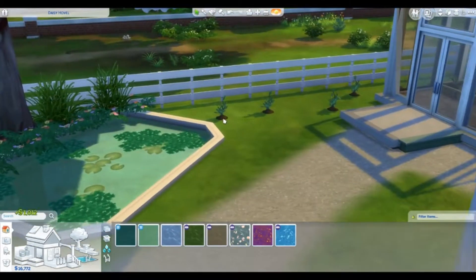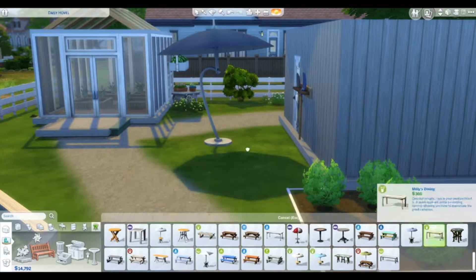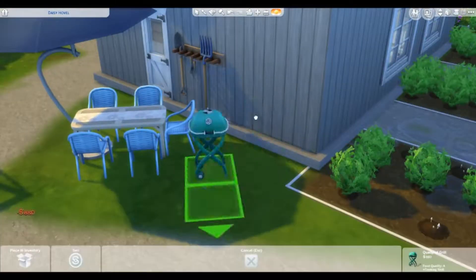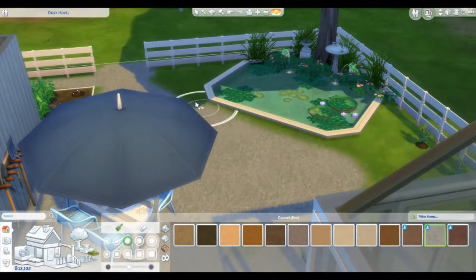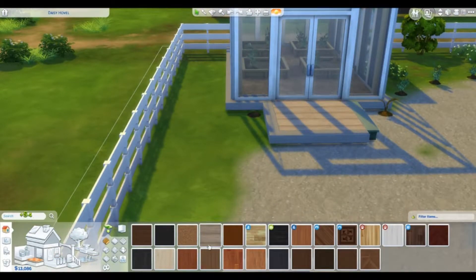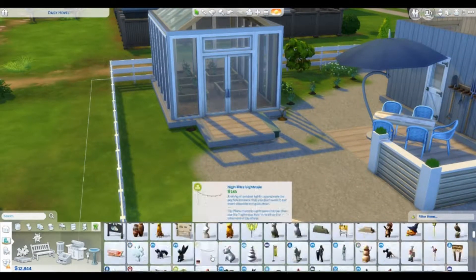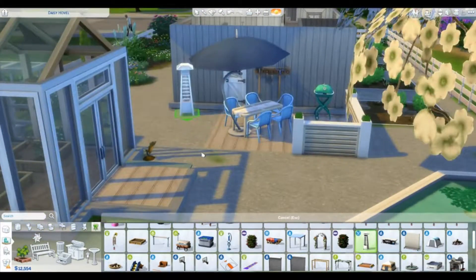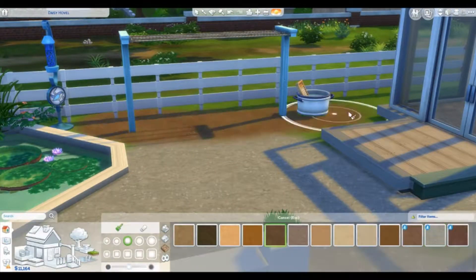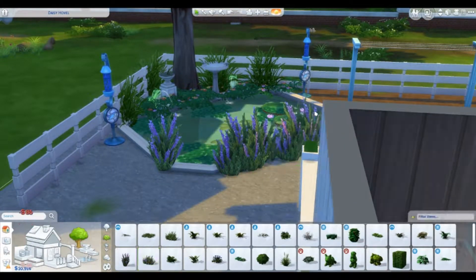I've been putting little fountains into my builds lately and I've added a lot of debug items. You can see I've already brought a family in and they are helping to build the garden. If you're interested in this build, I uploaded it to the Sims Gallery — my Origin ID is the MCG Family. Type in 'garden houses' and you'll find it; it's named Daisy Hovel.